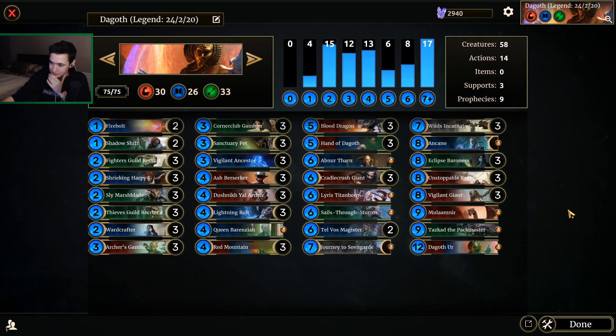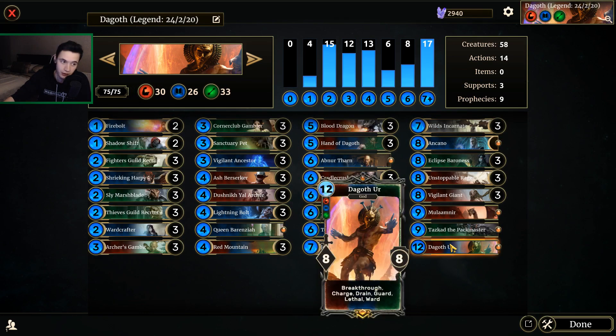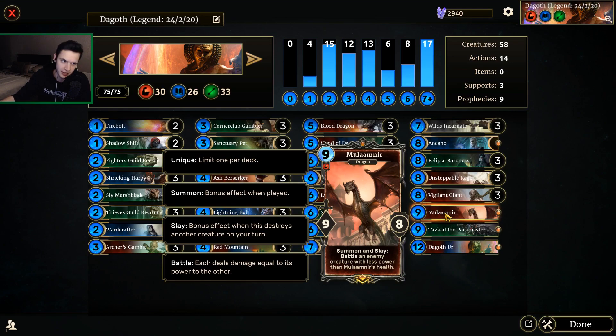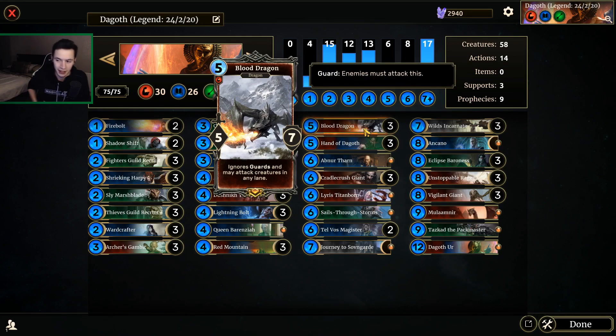This deck's matchups are relatively good. Against Aggro, the sheer volume of guards and big drains — things like Hand of Dagoth, Queen, Baron's Eye, and Dagoth Earth — stabilizes us very nicely alongside things like Unstoppable Rage. Against Invade, we have Lethals and Archer's Gambit to take out an over-invested Gate, we have Mulamnir which can straight up kill any Gate, and we have big creatures that stick into the Shadow Lane that our opponent can't really deal with. Our Invade matchup is surprisingly good. Obviously you're inclined to get high-rolled out of some games due to the random keyword thing, but I think I only lost like one Invade game on my climb.